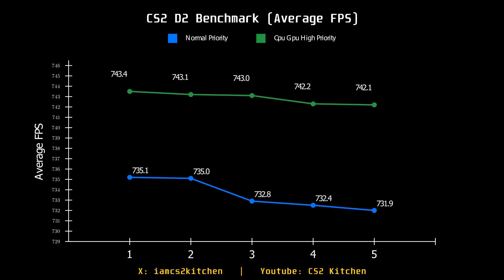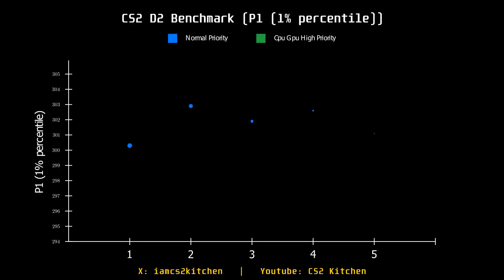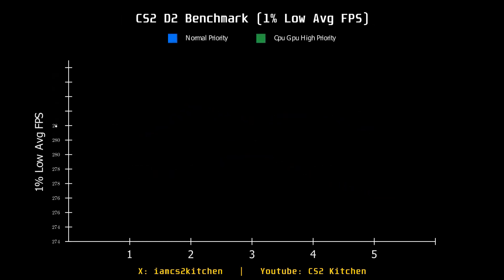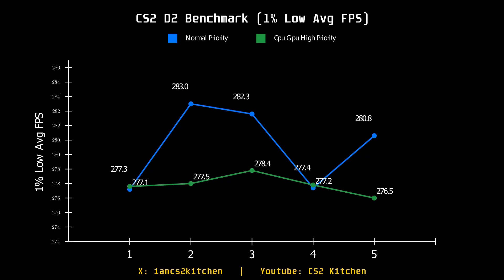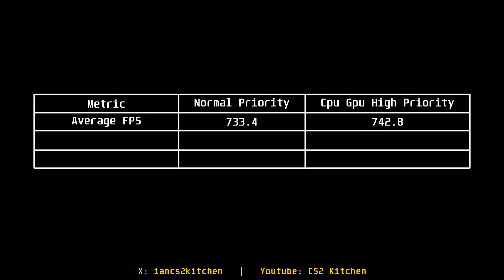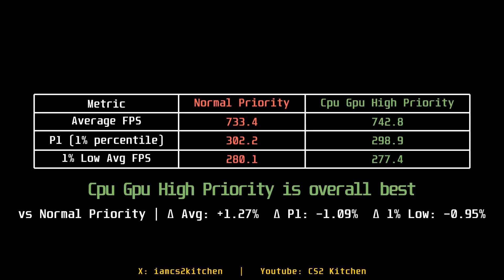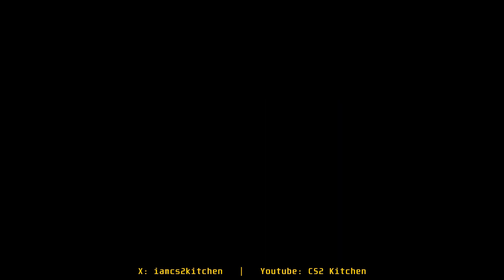Setting your CPU or GPU to high priority is snake oil at this point. Some people suggest adding '-high' as a launch option — don't do it. It's not going to give you any performance improvement; in fact it'll mess with the scheduler and cause more crashes. Just leave things as they are.